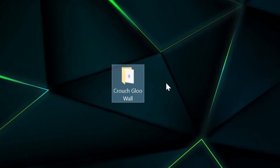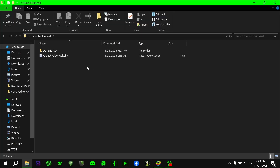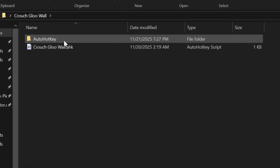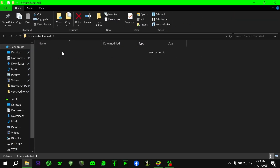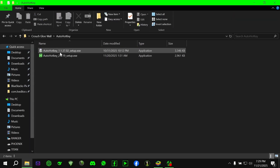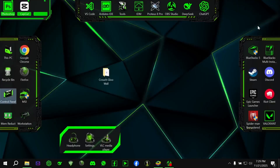There's a zip file waiting in the description. After downloading, open the folder named Crouch Glue Wall. Inside it, you'll see another folder called AutoHotKey and the main file, CrouchGlueWall.ahk. Open the AutoHotKey folder and install the program. It is already installed in my PC, so I'm not installing it again.